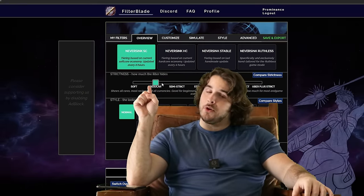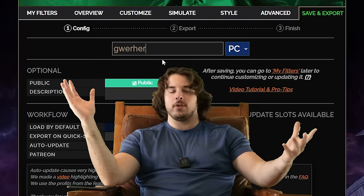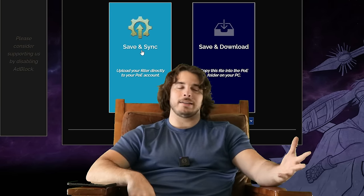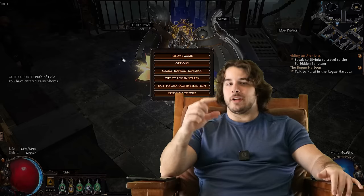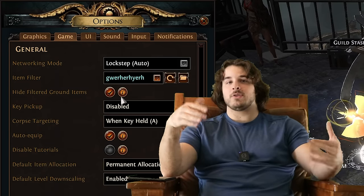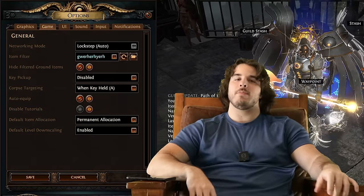Go to the overview tab, slide the slider over to semi-strict, then go to the big green save and export button. Name the filter whatever you want, go to sync or download and click save and sync. Then go in-game, click options, and under game you should see a drop-down next to item filter. Find your filter; if it's not there, click the little refresh button and it'll show up.